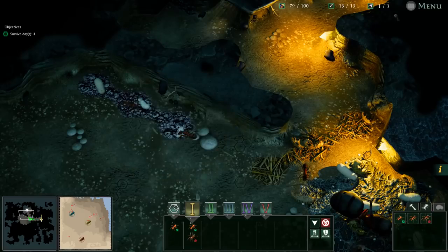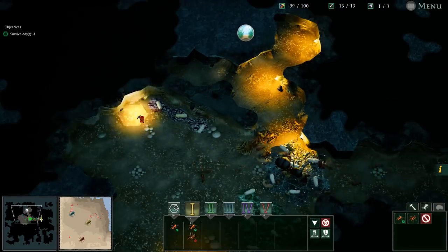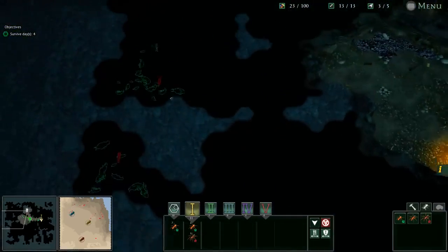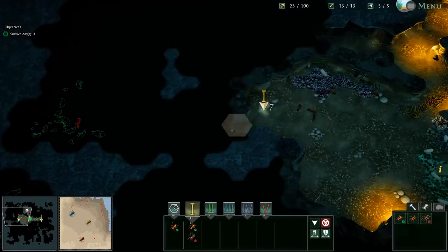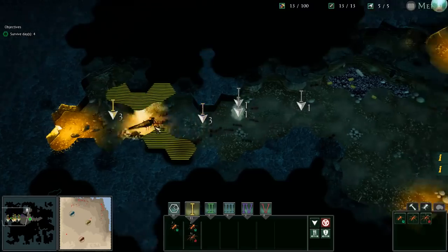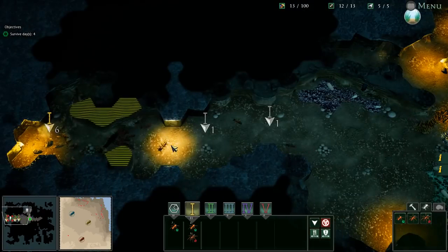We're running low on food. Where's the next source? I think we go up here. Let's secure this — we'll make a nice wide tunnel for the army. There's just another little one to fight and then a decent amount of food over here. We're fighting to the death. I'm going to need some more warriors — we've got five right now.